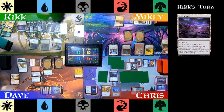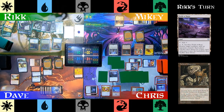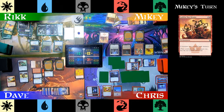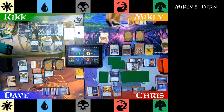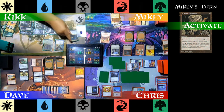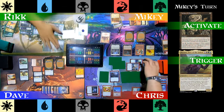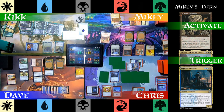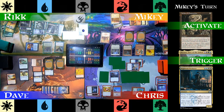Rick plays a Field of Ruin for turn, then plays Helm of Possession — another sacrifice outlet that lets him take control of other people's things. Mikey casts Goblin War Drums to give his creatures Menace, meaning it takes two creatures to block one. Punking out and doing nothing about Jalira, Rick helps out by activating his Helm of Possession. He sacrifices Nightveil Predator, giving those keywords to Rayami, and takes control of Jalira. Sadness on the stack? It resolves.